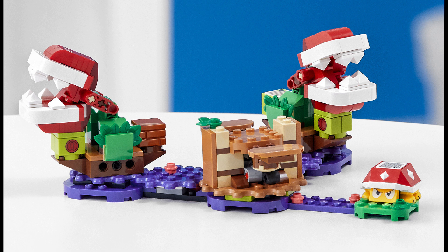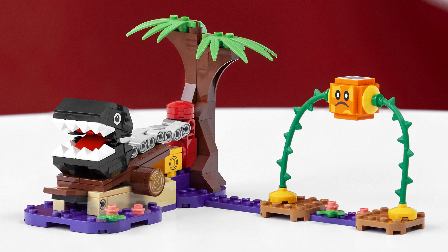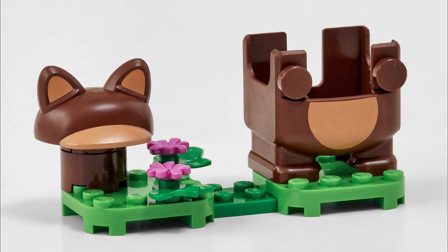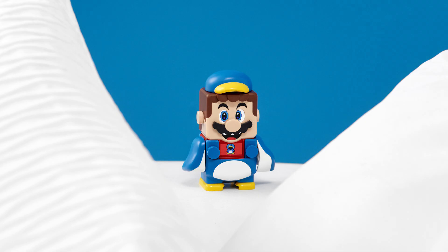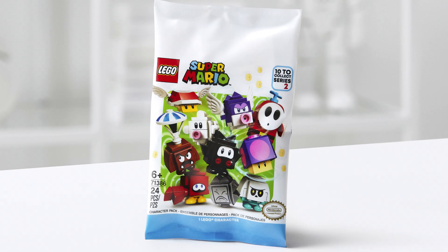The Piranha Plant Puzzle Challenge could potentially be cool to actually play with — I'm not sure exactly how it works, but it doesn't look great in terms of display. The Chain Chomp Jungle Encounter is really cool too — the Chain Chomp is a really nice design. I'm kind of surprised Chain Chomps weren't featured in the first wave of sets. The new power-up packs are cute. I'll probably pick up the Penguin one — I don't have any of the power-up packs currently, but it looks like a super fun design.